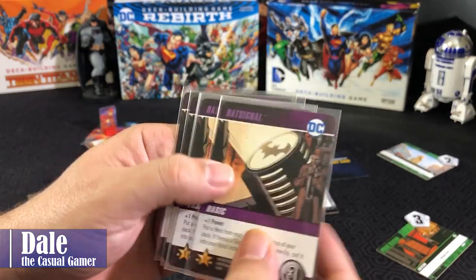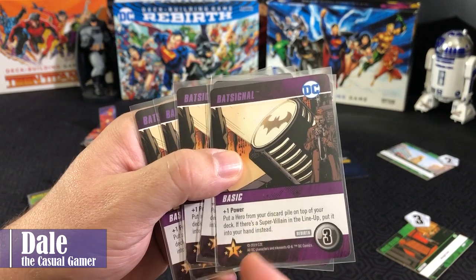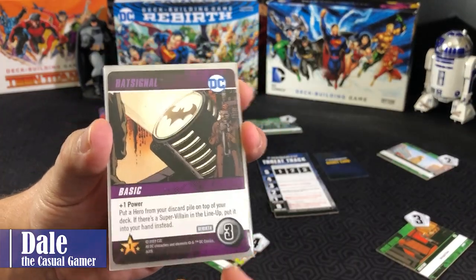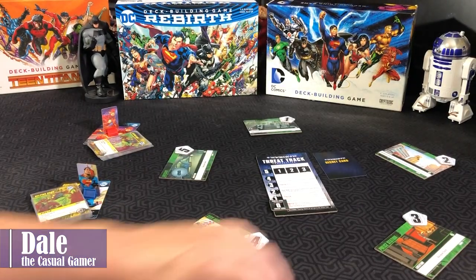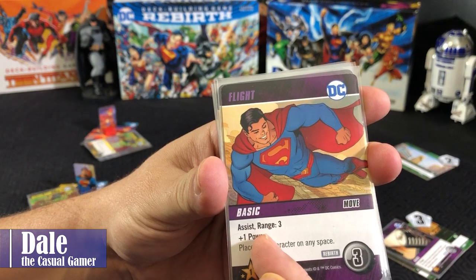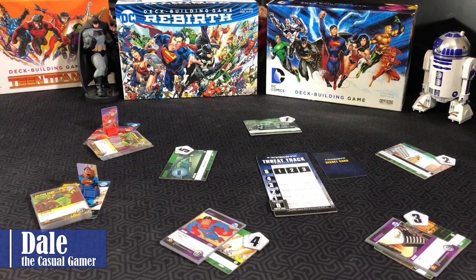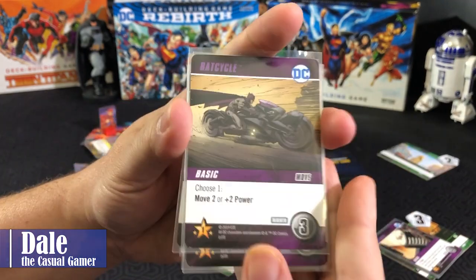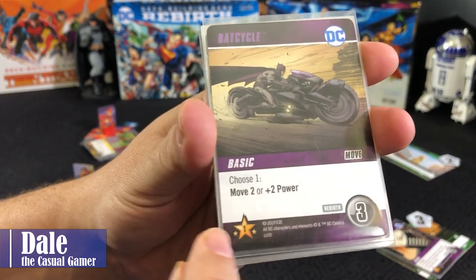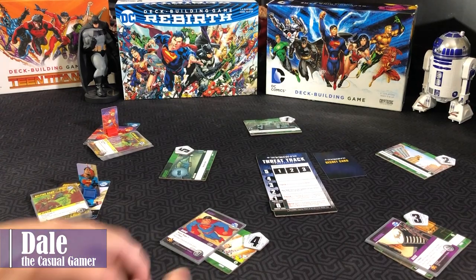Each basic stack of cards has five cards of the same type. The Bat-Signal gives plus one power; you can put a hero from your discard pile on top of your deck, and if there's a super villain in the lineup, put it into your hand instead. These are available for purchase at that location at a cost of three. City Hall needs the flight stack — five cards with an assist range of three, plus one power, place your character on any space, also cost three. The Batcave needs the Batcycle — you can choose move two or plus two power, also a cost of three. Victory points in the bottom left corner are not used in cooperative mode.